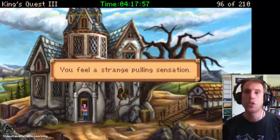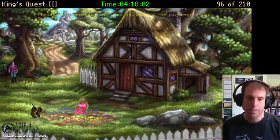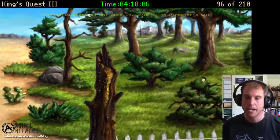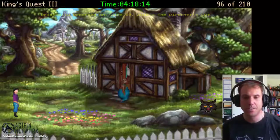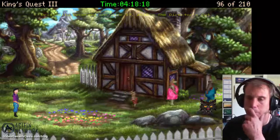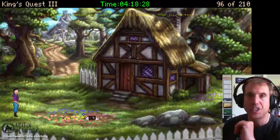You feel a strange pulling sensation. So we got that pulling sensation and we're at the bear's house. She's busy there, so let's go away for a few minutes and see if we can come back in just a few seconds, because we need the bears to be out of there. They're on their way out — now's our chance to get what we need.